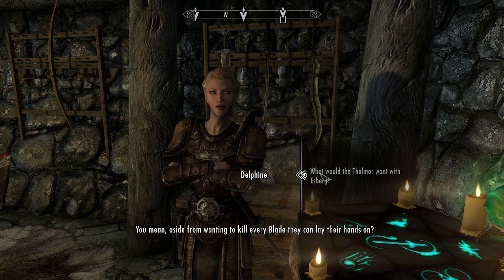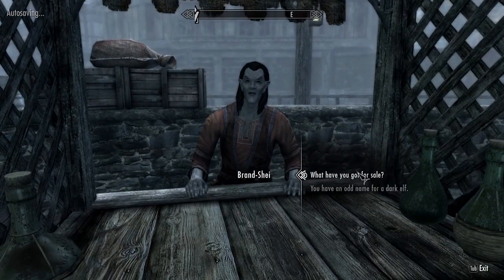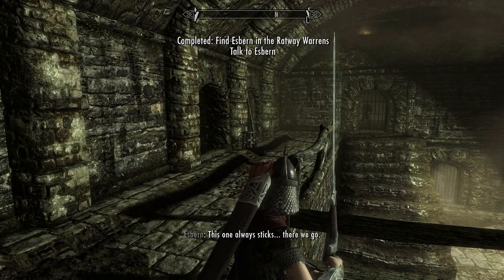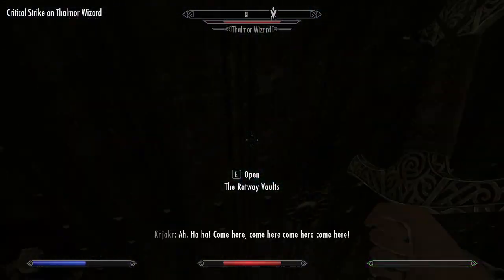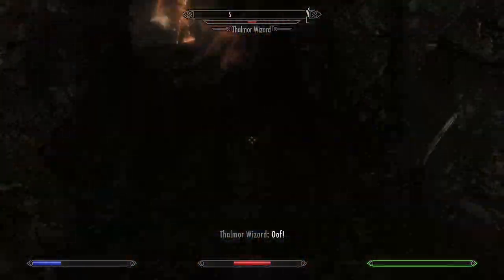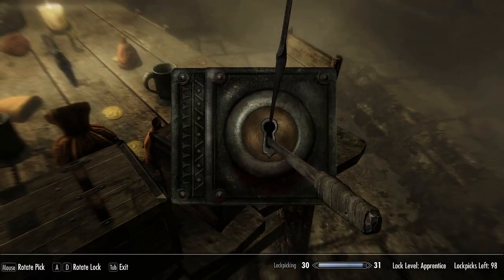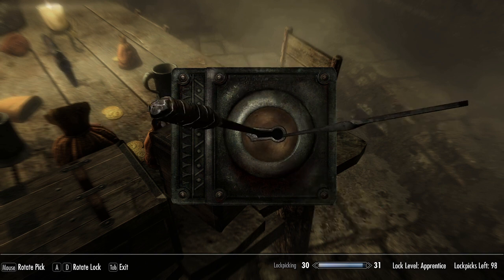Off to Riften to find Esbern. We give Bran Shea some business before we frame him for theft, so that was nice of us. We get into a standoff with a random guy in the Ratway — mine is in fact bigger. We cut some Thalmor into pieces. I love these kill cams, they're actually pretty cool. I've always seen the one-handed and dagger ones but it's kind of cool to see the two-handed ones. I also notice the only time in the entire game they rescale the chest model, and then just never did it again.